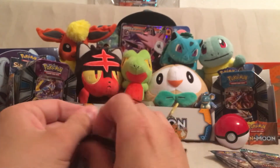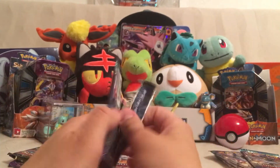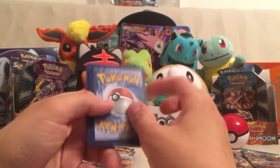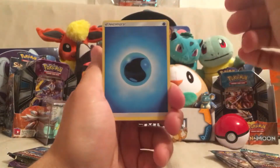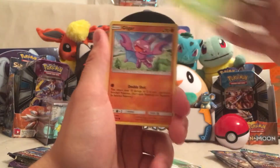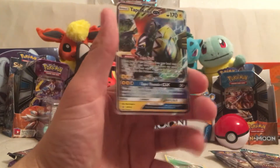Let's continue on with the Lycanroc packs. At the pre-release today, one girl pulled Tapu Lele, a kid pulled Tapu Lele, traded it, and then proceeded to open in his winnings another Tapu Lele — except it was a full art this time. He was getting some good luck. We got a Water Energy, a Field Blower — worth some money — Gotharita, Energy Recycler, Cottonee, Bellsprout, Clefairy, Pet Rat, Snow Runt, another Reverse Goomy, and our rare is a Tapu Koko GX!